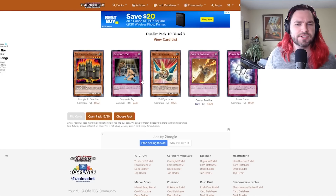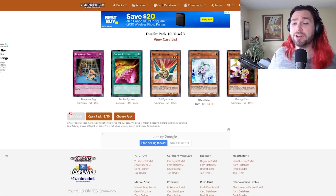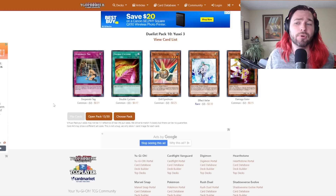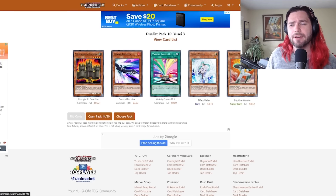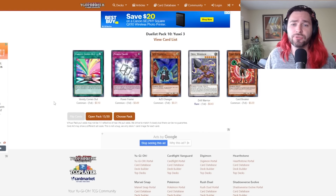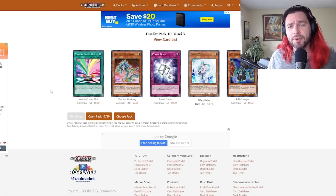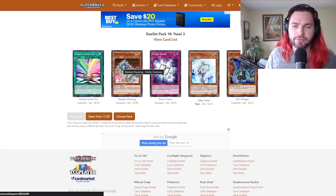We are full up on pretty much everything here. Desperate Tag is an interesting one I'll be looking into. There's our third Effect Veiler — we are full up on Effect Veilers now. We're just looking for a couple more Synchros and some of the holos that are in this set. There's Big One Warrior — probably the weaker of the Super Rares because it just does not have stats. Last pack of the first half — there's a second Drill Warrior. There's a fourth Effect Veiler. We are full up on AD Changers, which is something we want. I think we're full up on Stardust Xiaolongs as well.